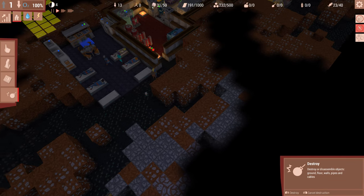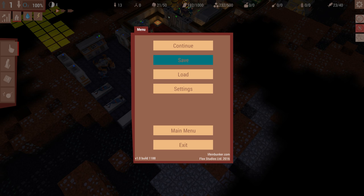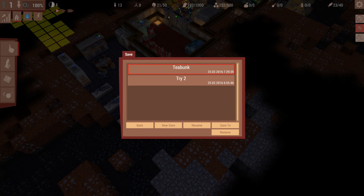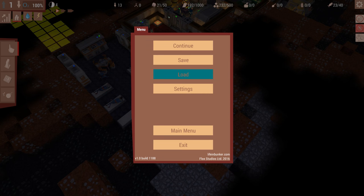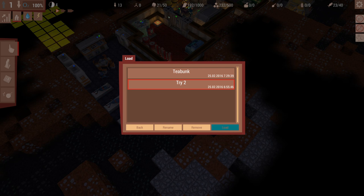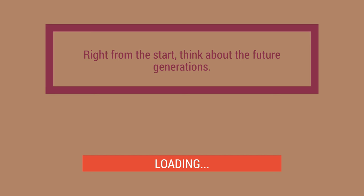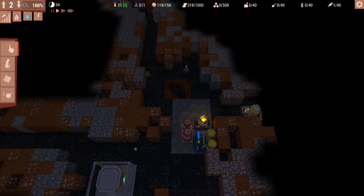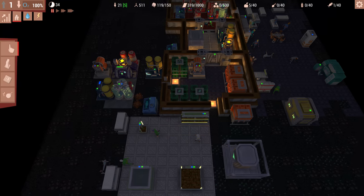Let's go ahead and load a save - this is 'Try Two', the name of my other bunker, because my first one went very badly since I wasn't placing things very well. Now, first major word of warning: if you play this game and go through the tutorial, which I suggest, one thing they don't really prepare you for is that all of your vault people start at the same age.